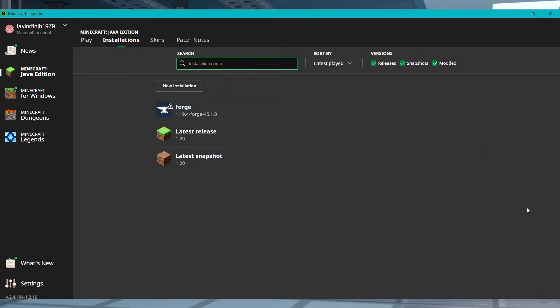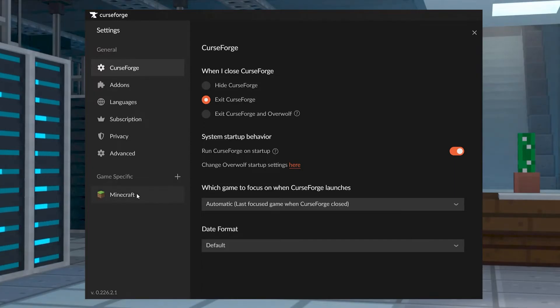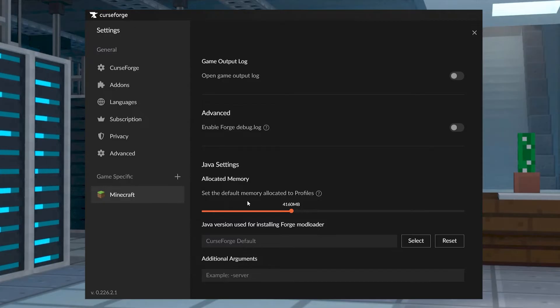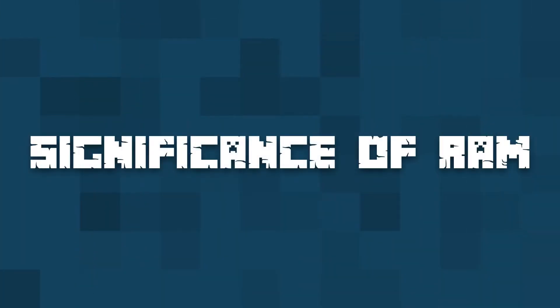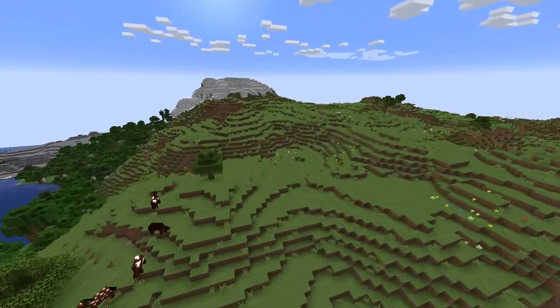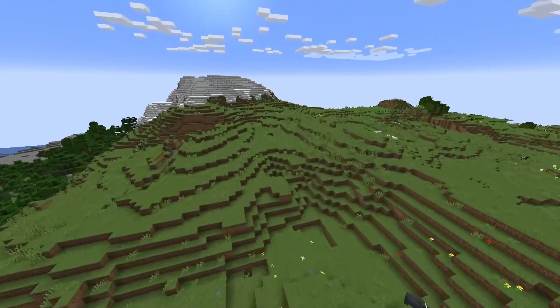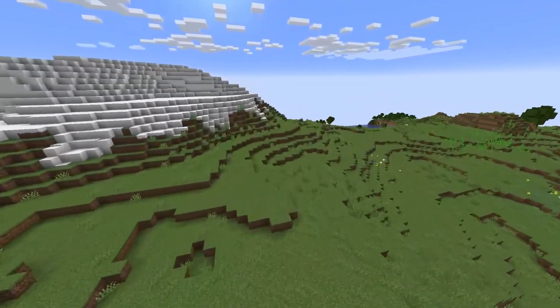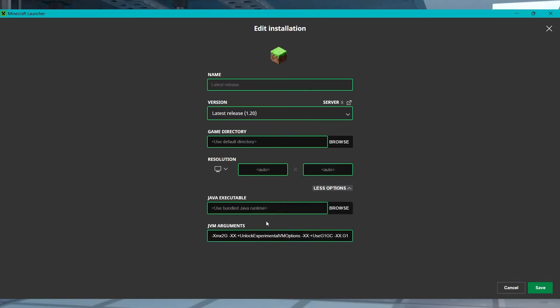Whether you're using the default client or a modded one like Curseforge, allowing extra memory is a universal feature that helps resolve game problems. Having very little allocated memory to your launcher can result in performance issues in game, like low frames per second or the client entirely crashing. Preventing problems like these is an important part of the gameplay, especially when you're adding lots of mods to Minecraft.